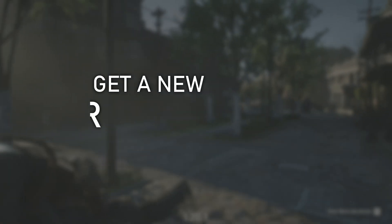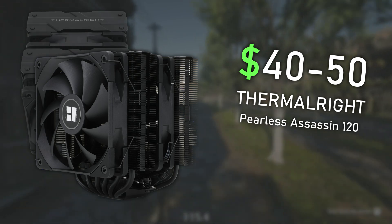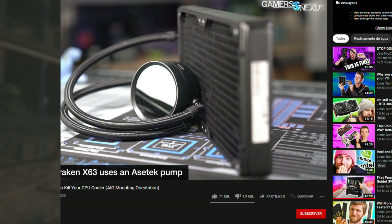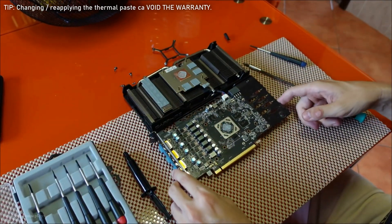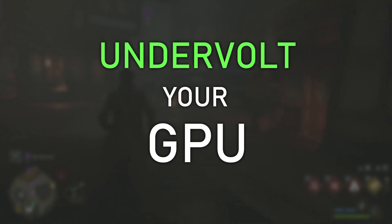The third CPU option, which requires spending money, is getting a new CPU cooler. Anything around $40, like the Thermalright Peerless Assassin, will do the job for most mainstream CPUs due to its outstanding price-to-performance ratio. If you're using an AIO water cooler, check if it's well positioned and if the fans are in the right place — Gamers Nexus has a video for that. If the problem is the GPU, you can do the same things: for GPUs over two years old, consider removing and reapplying the thermal paste. This is harder than on the CPU since there are more screws and it will void the warranty on most brands, but it usually works.